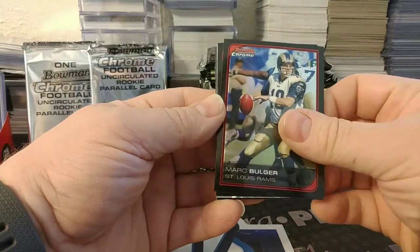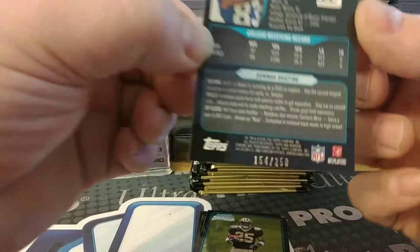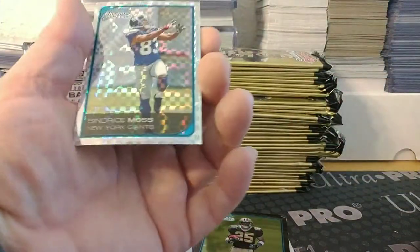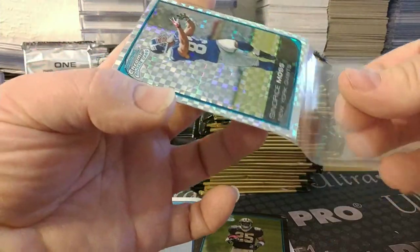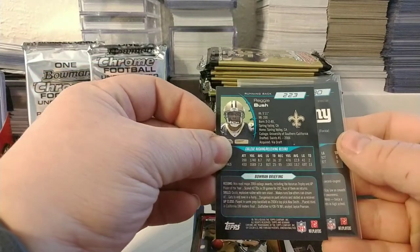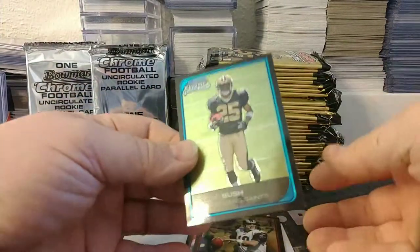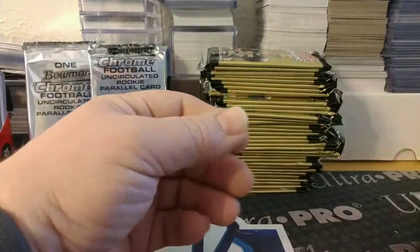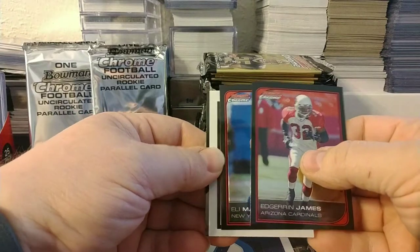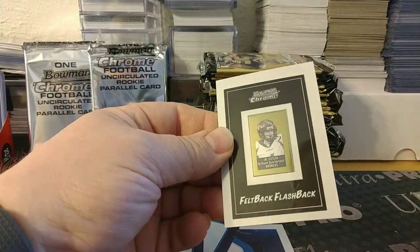There is an x-fractor — former Giant Santana Moss — and it is numbered 154 out of 250, though it appears to be a little off center. Looking at the front it looks decent, and the back is a little off on centering. We also get the Moss x-fractor, a Reggie Bush rookie, Mark Bulger, Lee Evans, Edwin James, and Eli Manning.